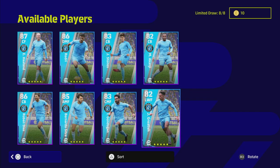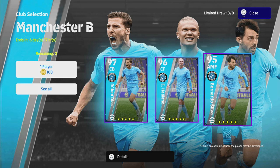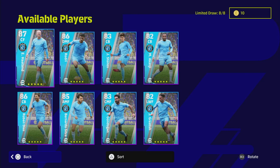Welcome back to another player pack review — we're back with the Manchester City pack. This is a club selection featuring 97 Ruben Diaz, 96 Haaland, 95 Bernardo Silva, and a couple of other players definitely worth a look. These players have been released before — we've had multiple versions and different Man City packs over the last couple of months, but there are some nice players in here.